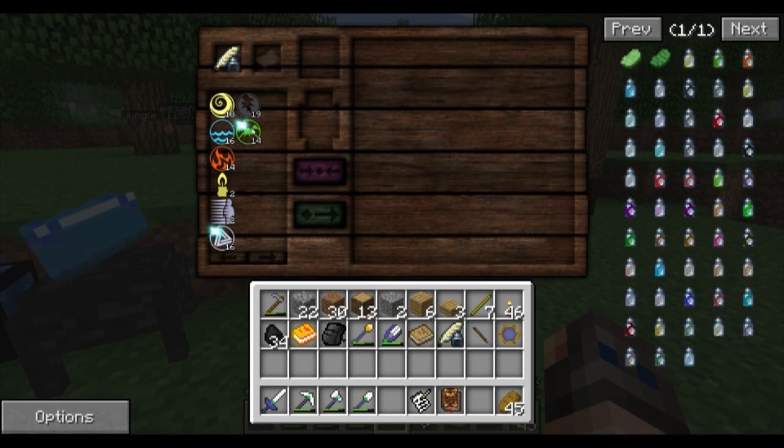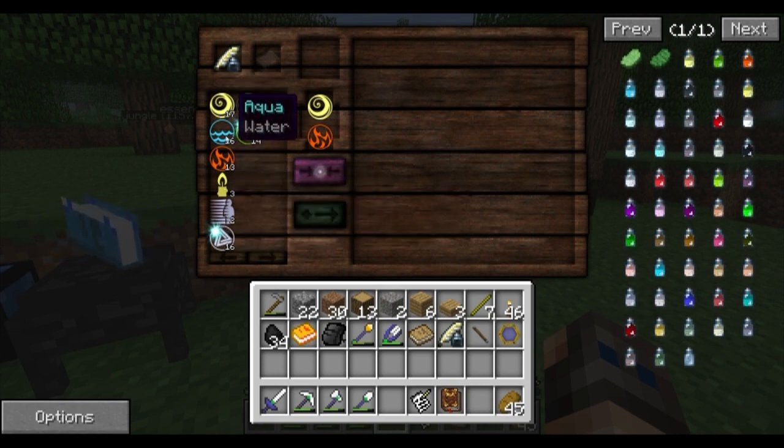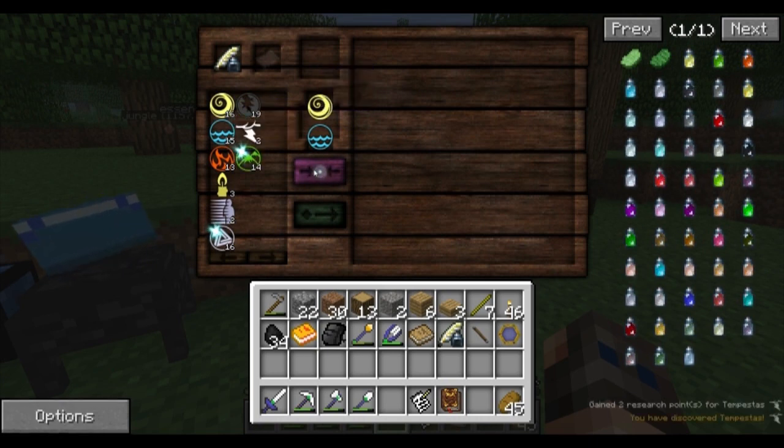Air and fire — that's Lux. I already have Lux. Water and Air gives you Tempestus. Tempestus! See how exciting this is, folks?